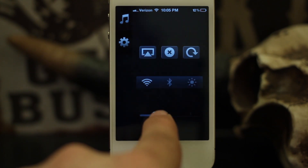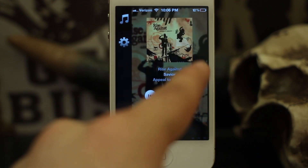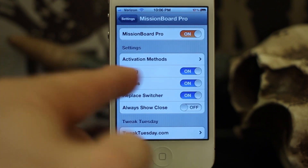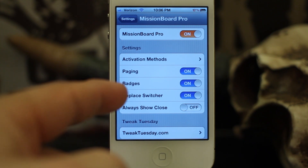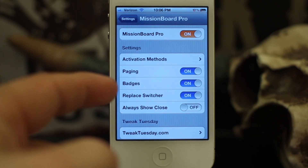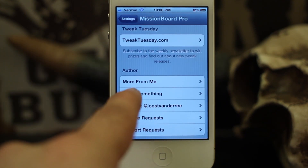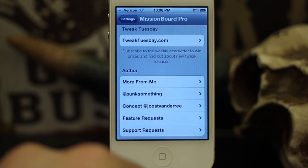The layout on this thing is pretty clean — I think it was done very well. This new control panel and music player is a perfect addition to Mission Board Pro and I highly recommend it. It should be releasing today in Cydia under the Big Boss repo for $2.99 — give it a shot. You can also follow the developer to find more tweaks from him. Thank you very much, this is Dom, and I hope this was helpful. Have a great day.